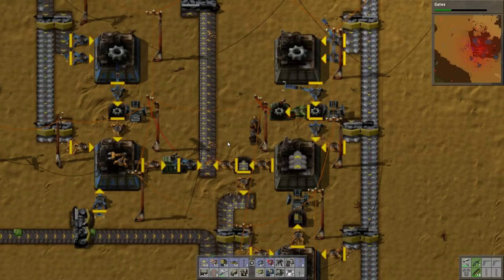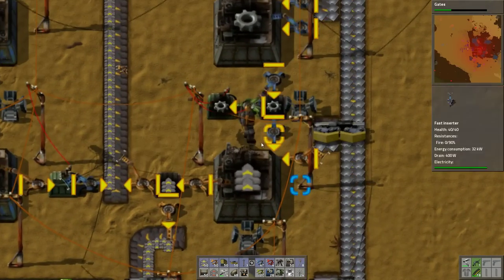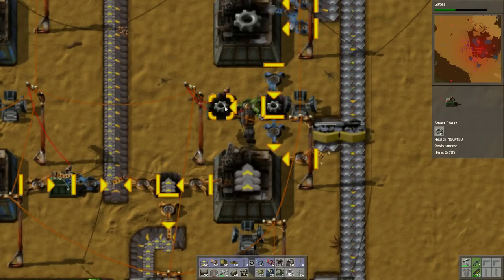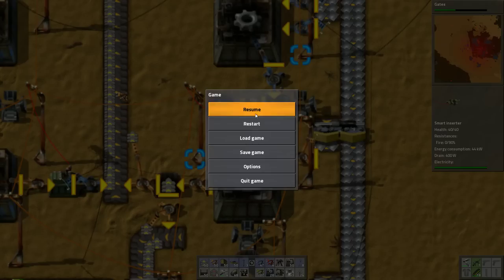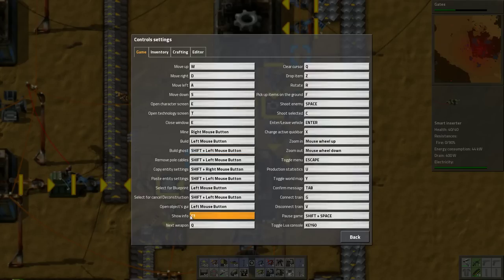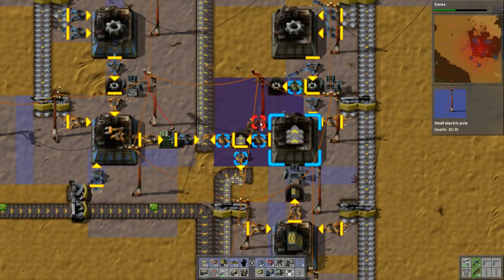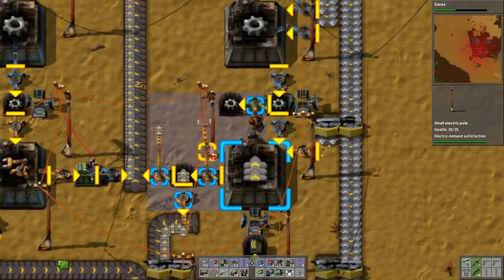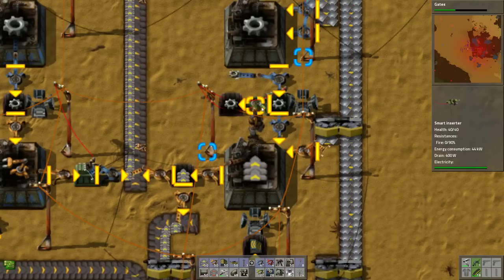Wait a minute - I don't think I did it right. Yeah, I didn't do it right. This one needs to be a logistics chest. This one needs to be the smart chest because that's where it's measured. How do you... what's the keyboard shortcut to get rid of wires? Remove pole cables - shift left mouse. Try that again. If there are greater than 20 in this box, then you're allowed to steal them.